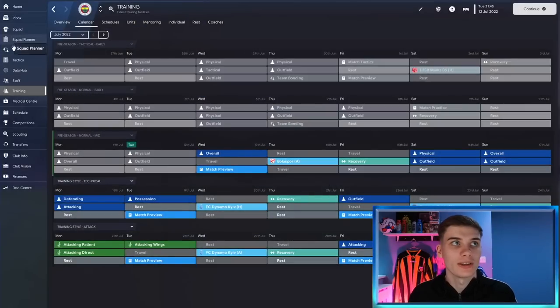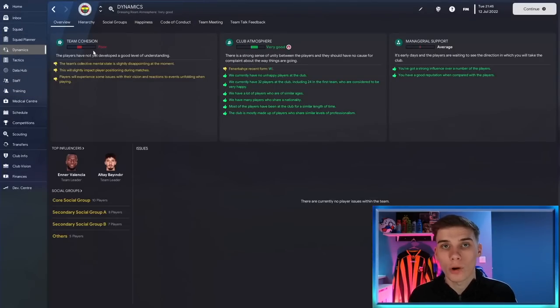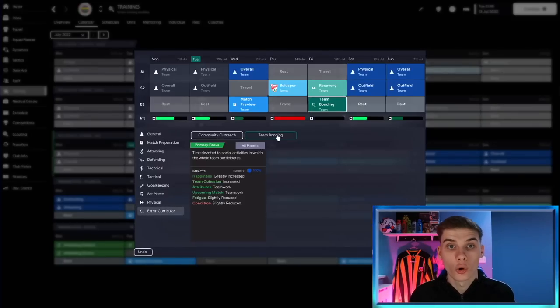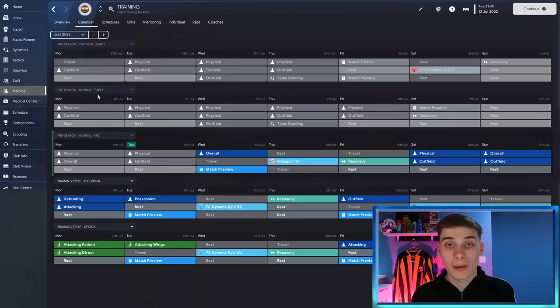The other factor is team cohesion, found in the Dynamic section. If you've got a lot of new players, they won't know how to play well together. To boost team cohesion quickly, go to Training, scroll down to the Extracurricular section, and choose Community Outreach or Team Bonding. Team Bonding has a massive effect on team cohesion and also on player happiness. If you've bought loads of players in a summer, throw in a few team bonding sessions every week or so and you'll see great improvements.